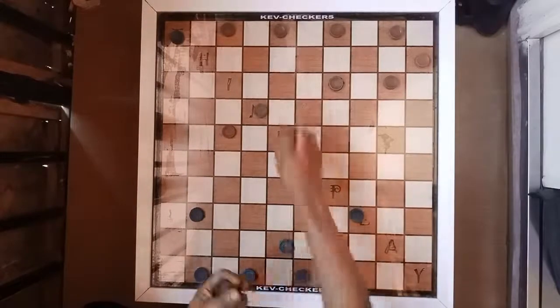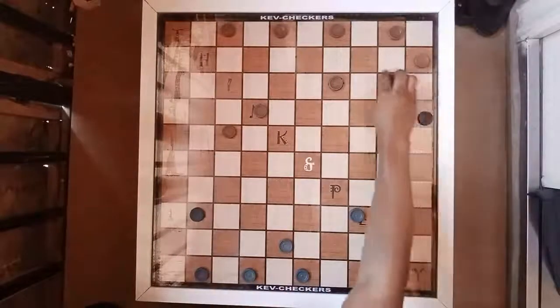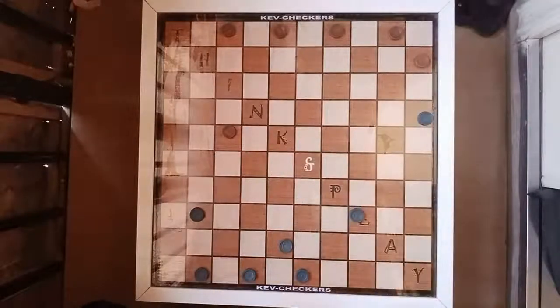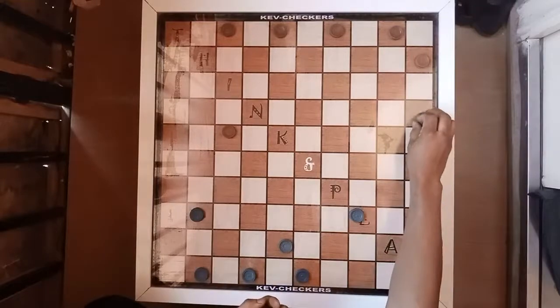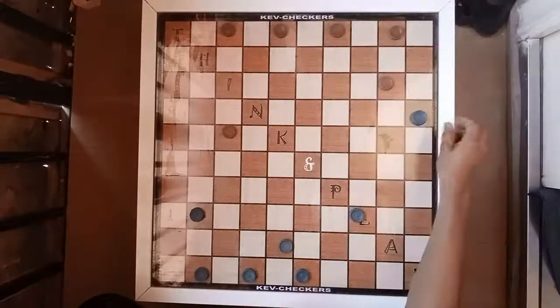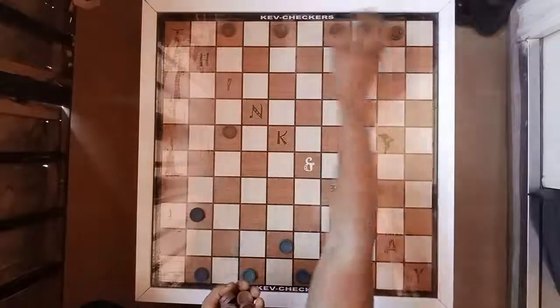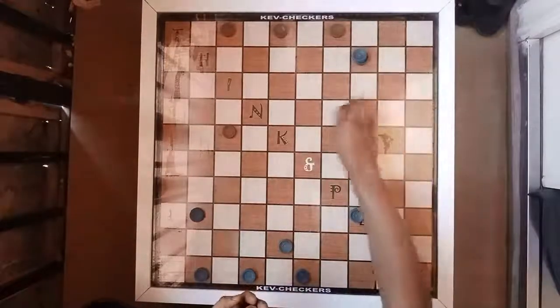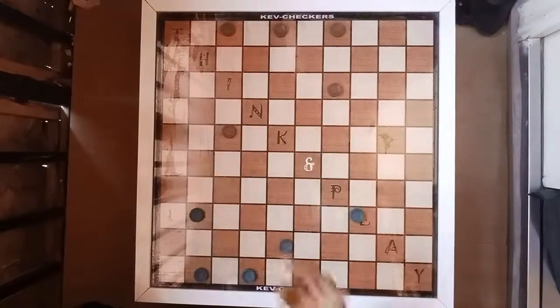When the red captures this, the blue is going to capture one, two, three — one, two, three. The red will probably eliminate the crown because this is a crown, so the red is going to offer this seed. If you do capture this, the red will probably go either here or here, and just seed here. Right now we have one, two, three, four, five, six versus one, two, three, four, five.